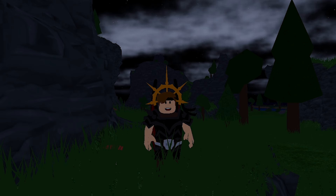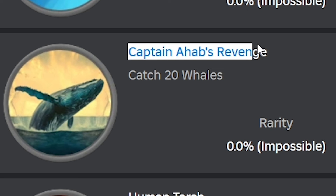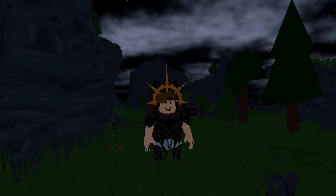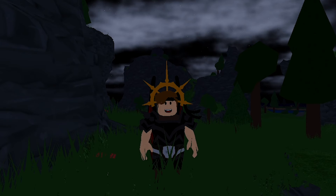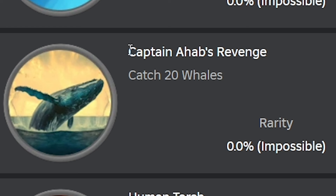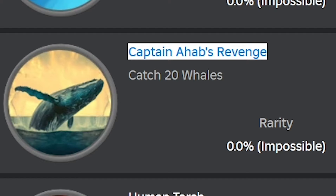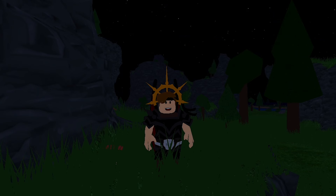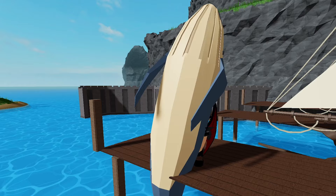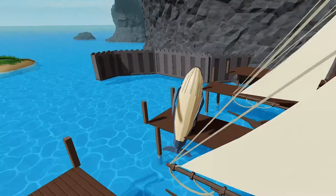Next one is about fishing again: Captain Ahab's Revenge. I had to Google who Captain Ahab even is — it's a fictional character who works as the captain on a whaling ship. One day, a white whale bit off Ahab's leg. So the name of that badge only makes sense, considering the quest is fishing 20 whales, which isn't that bad with a dark steel fishing rod, I guess.